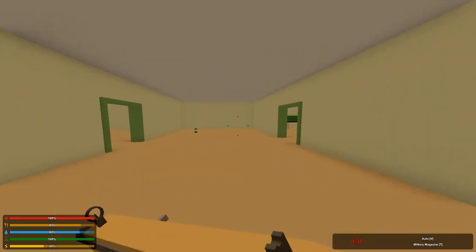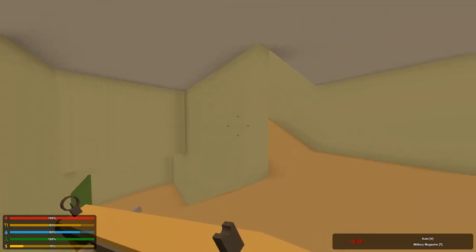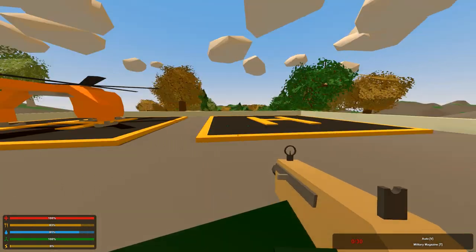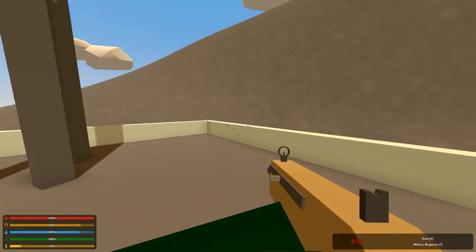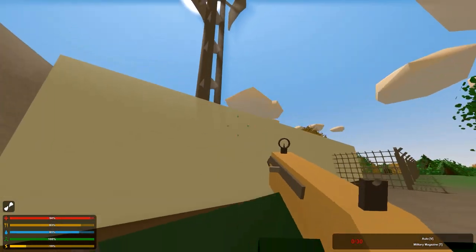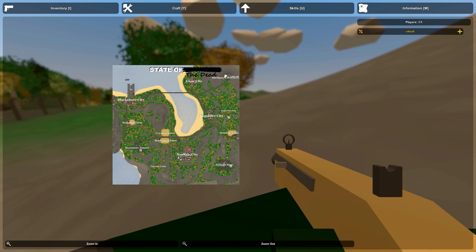We're out of ammo. I want to see that thing on the roof. What is it? It's one of those helis. Pretty interesting place you've got here. I broke my legs. We're off to Glow City.